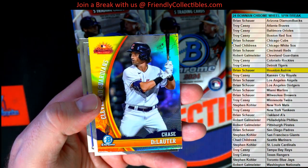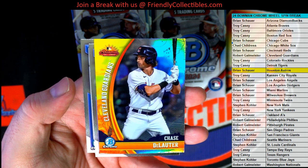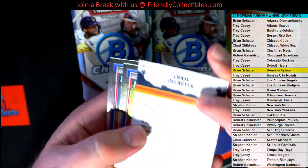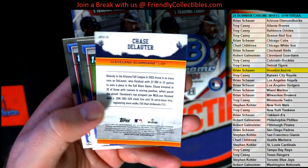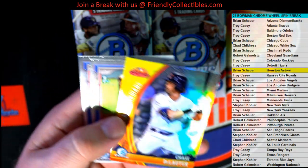And then, ooh, here we go — De Lauder, De Lauder, De Lauder. Chase, Indians. Yeah. I like that insert too, the Arizona cards. That's cool.